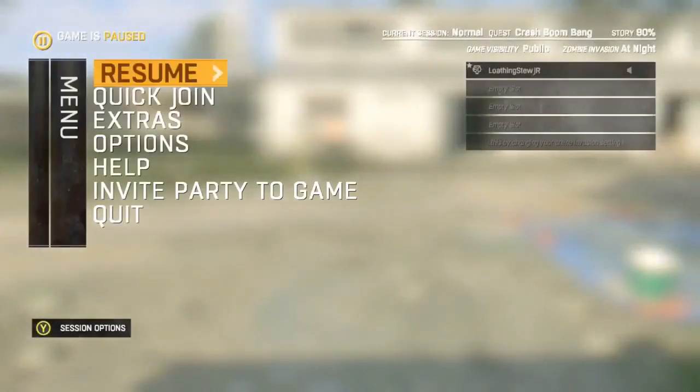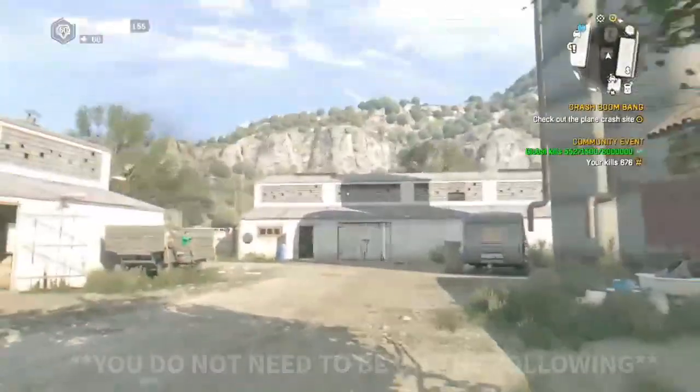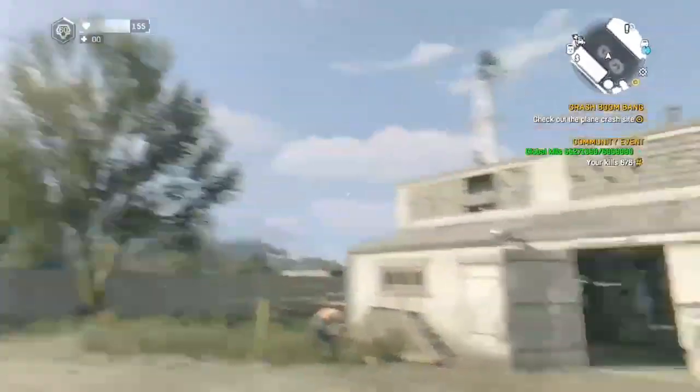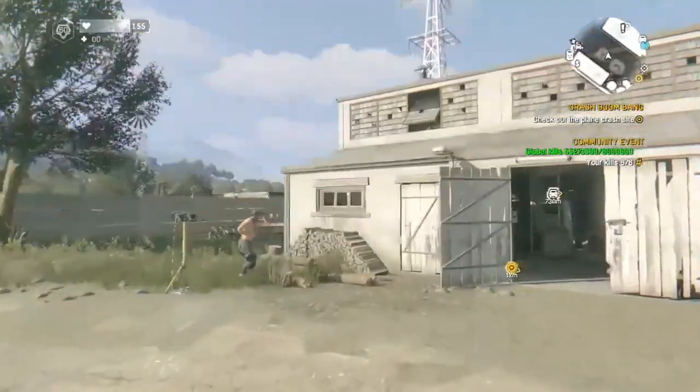What is up guys, today I'm going to show you an awesome duplication glitch you can do in Dying Light. I'm currently doing this on The Following, but you do not need The Following — you can do this on the regular Dying Light. I'm just on The Following because I wanted to run over some zombies, but this duplication glitch is very easy.